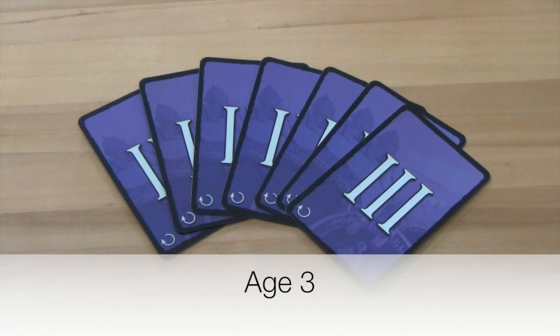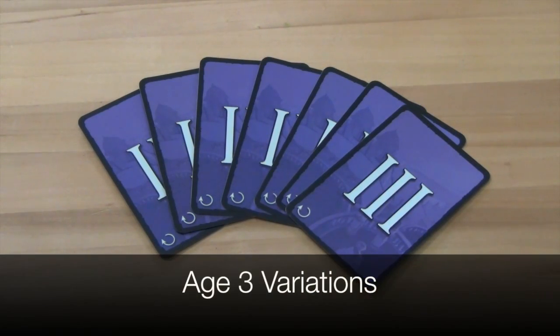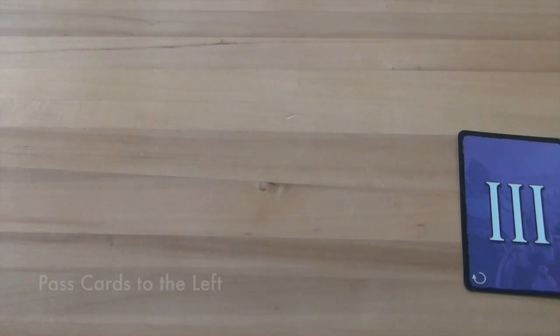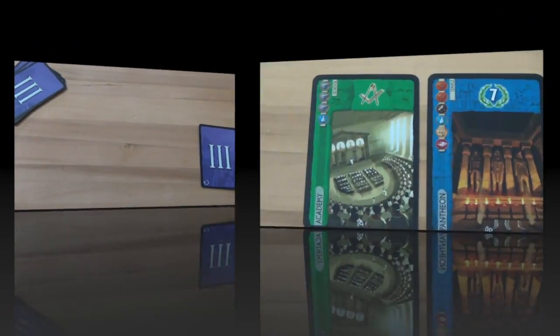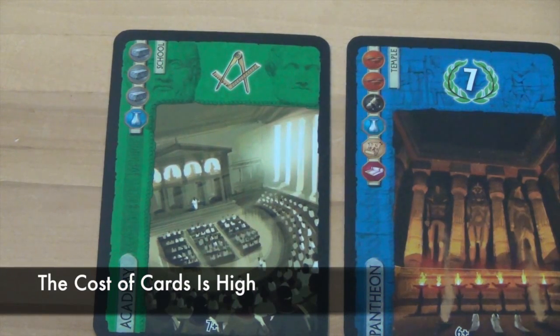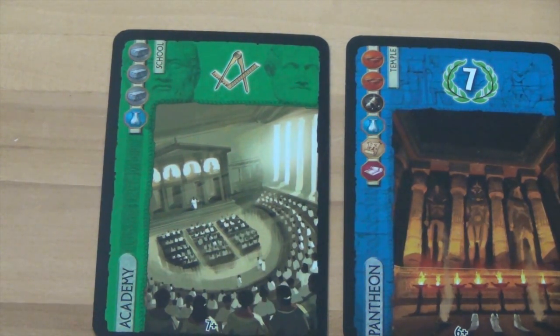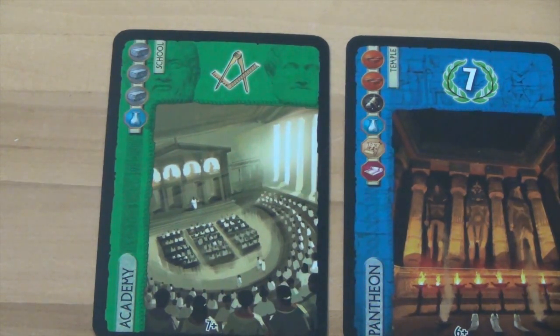Age 3 occurs in the same way as Ages 1 and 2. Each player is dealt 7 cards and turns are taken as normal. One change is that after a player chooses their card to keep, they pass cards back to the left, just as in Age 1. The cost of most cards is very high, and all cards have abilities that help a player score at the end or help with military conflicts. There are no more resource cards, so if a player has not collected their own resources, they will have to depend on buying from their neighbors.